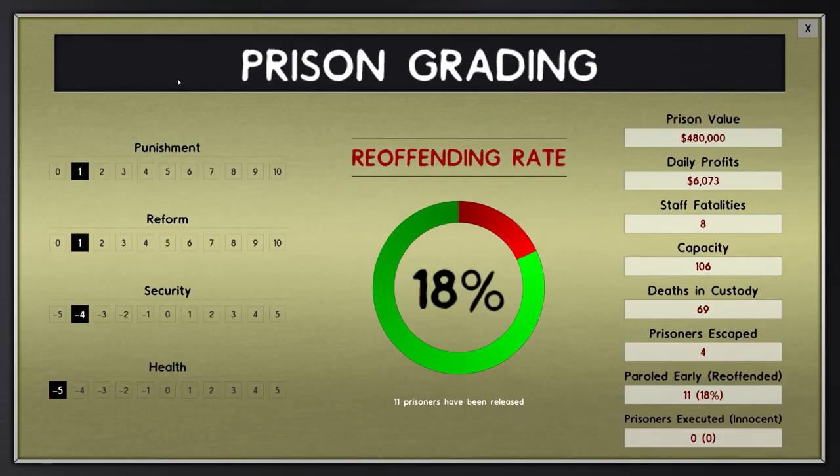Early release — does that mean we're going to get a grading? We've got a grading! Finally! Punishment is low at 1 out of 10. Reform at 1 out of 10. Security at minus 4 out of minus 5 to plus 5. And health is at minus 5. Reoffending rate is 18% with 11 prisoners being released. 4 prisoners have escaped. 69 deaths in custody. 8 staff fatalities. Capacity is 106.